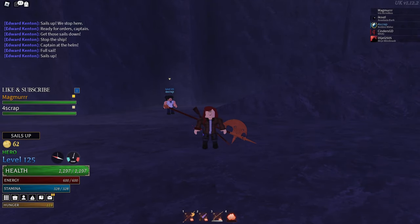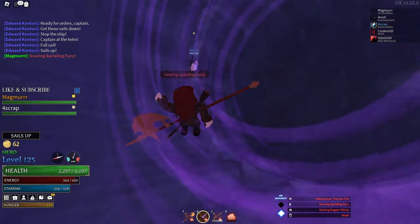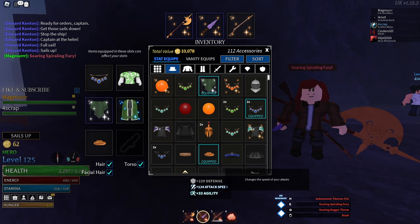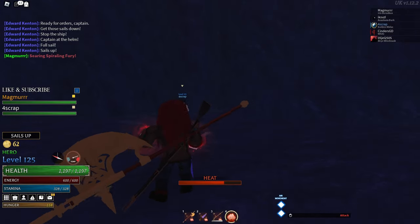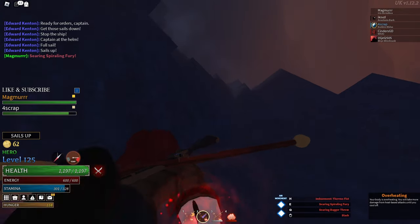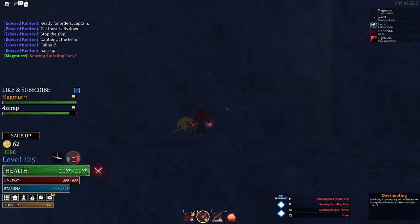If you have a high amount of attack speed, certain weapon abilities will begin to carry the momentum of the attack speed. A great example is the Dagger E. Running a high attack speed build and imbuing Thermo Fist into the Poison Tooth Dagger, you need to get into combat to use the Poison Tooth Dagger E. Look how quickly you can scale the Stepstones with this.